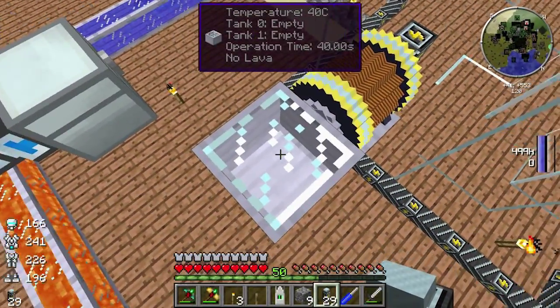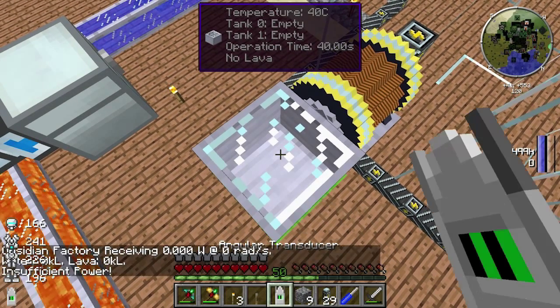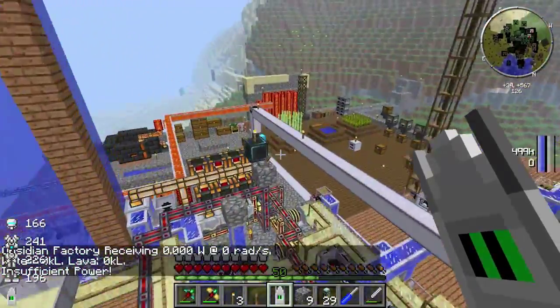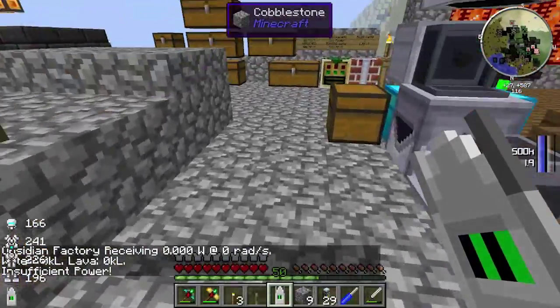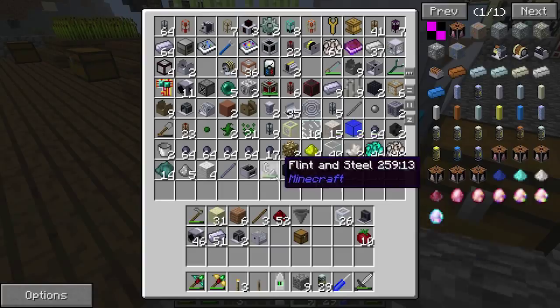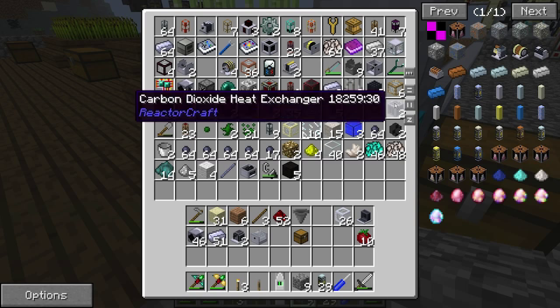Operation time 40 seconds, temperature 40 — no lava. We need to put power in from the bottom. Have I got a bevel somewhere? Shaft junction... we need to craft a bevel.